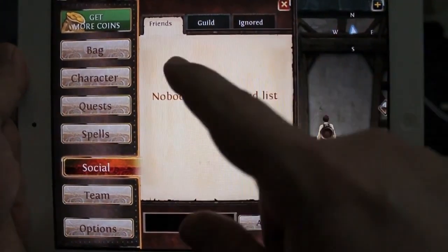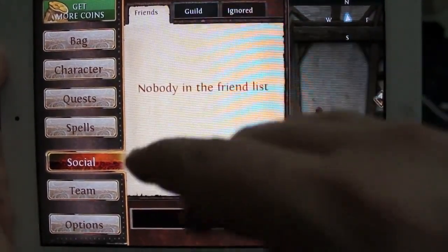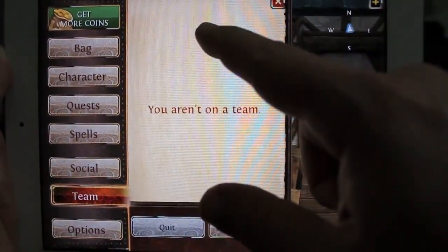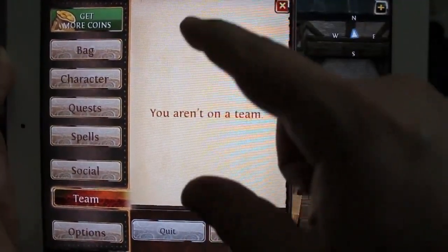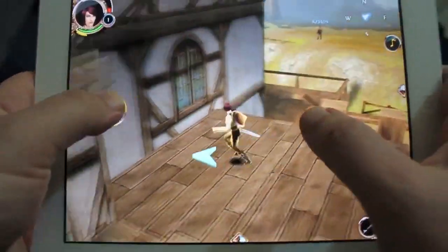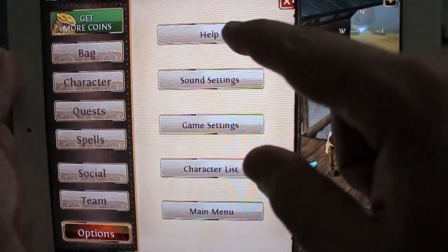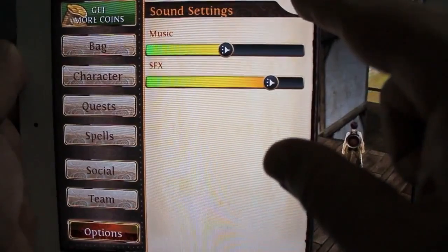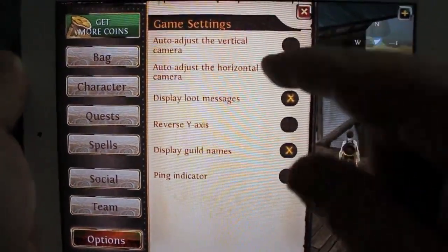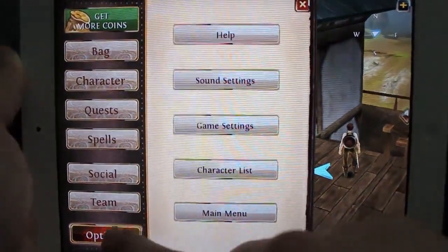Over here in social you can add friends, and there's a guild tab — I can't click on it right now because I'm not in a guild, but it would show guild chat. You can also add people to an ignore list. Team is the same as party in WoW — anyone in a party with you shows in chat there. Under options you can change sound effects and music volume, plus all the game settings. You can go back to the character list or the main menu from here.